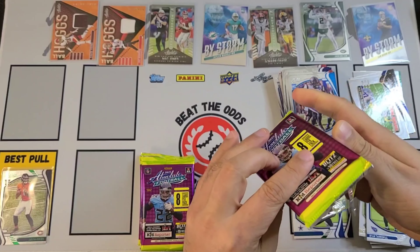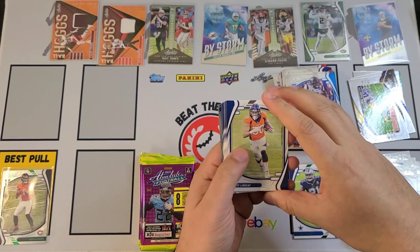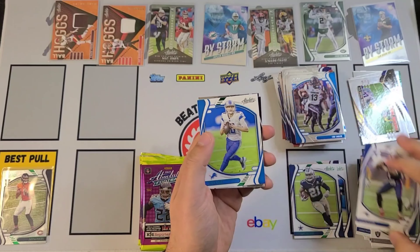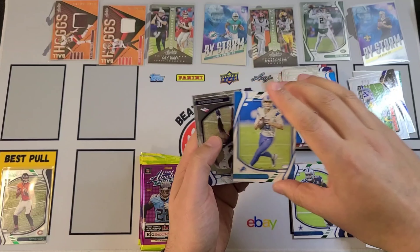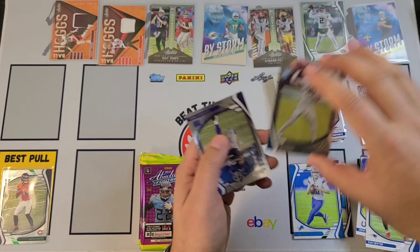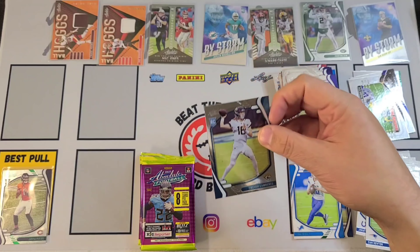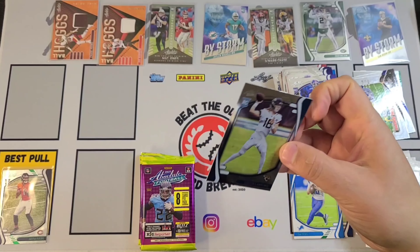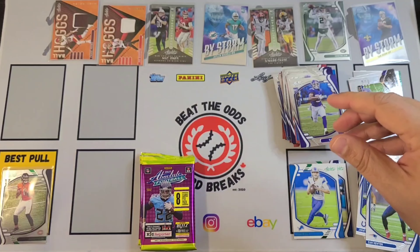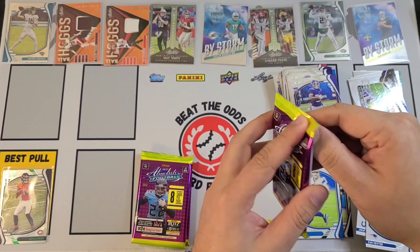It looks like we're going to have another patch in this pack — it feels quite thick. Teddy Bridgewater, there's a Ryan Tannehill, and Chase Young is going to be out next. That is going to be another Ball Hogs — this one Chase Young, nice card there. Juju Smith-Schuster, there's an Elijah Moore, Brevin Jordan, Anthony Schwartz, and Shai Smith.